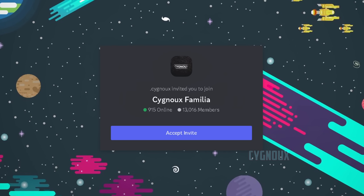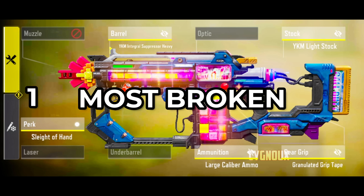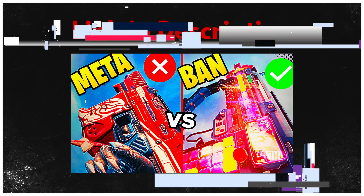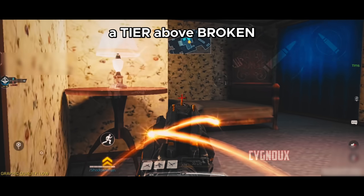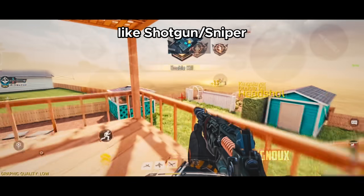For more analysis and best gunsmith builds, you can join our Discord server. HVK is the most broken weapon right now and even got banned from competitive — watch the HVK analysis to know more. SKS is also an underbroken weapon which got banned — watch that analysis too. A tier above broken weapons is one-shot weapons like shotguns and snipers.